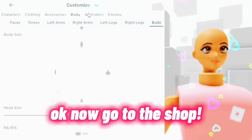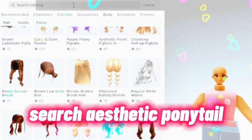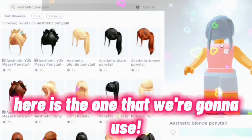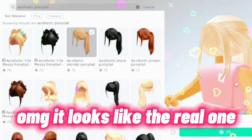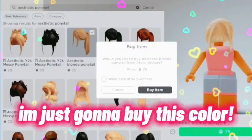Now go to the shop and search 'aesthetic ponytail.' Here is the one we're going to use — it actually works! Oh my god, it looks like the real one. I love this hack so much. I'm just going to buy this color.